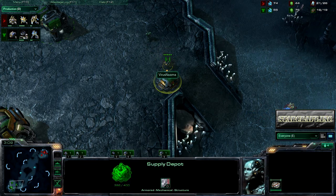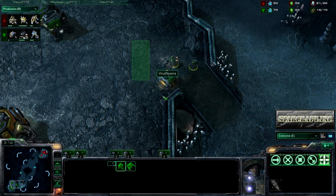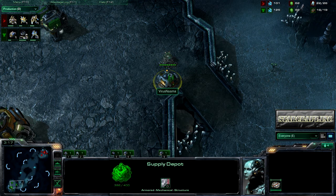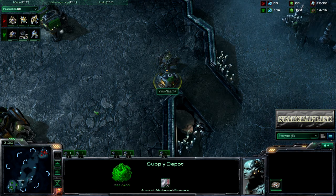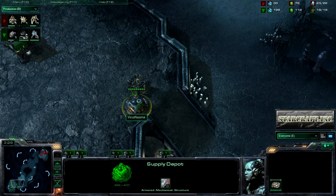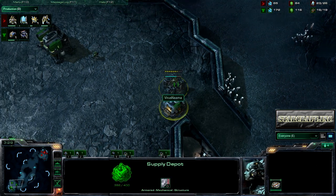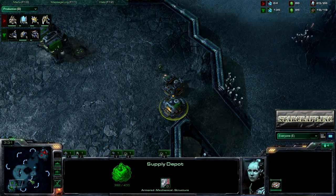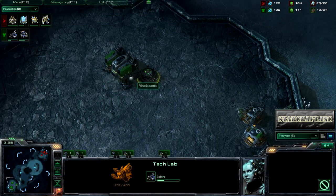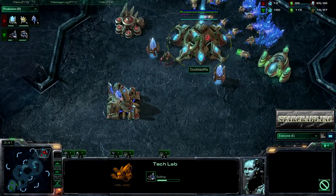Virus Nama making a very awkward wall. I never ever like these walls because you can easily break them down, destroy them, and supply block your opponent. So especially if White Ra decides to go Void Rays against Virus Nama here, this is bad for him. Getting two early Marines before getting the Tech Lab, so we might see Marauders out of him, we might see Reapers — who knows. I'm not going to speculate.